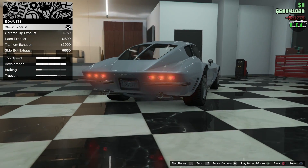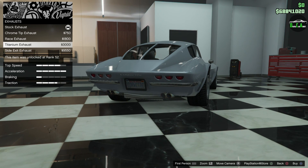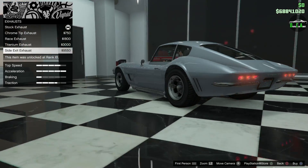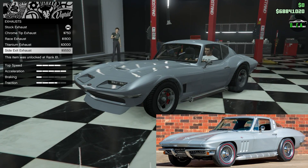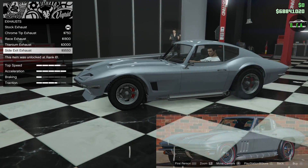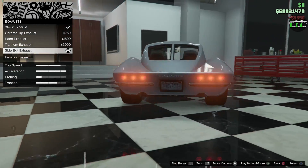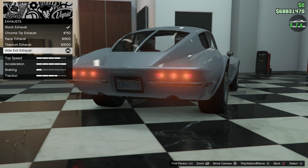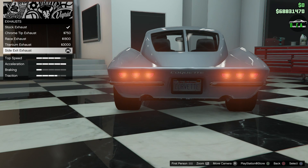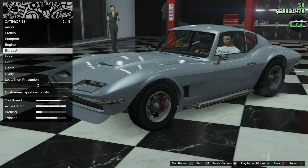Engine is maxed out. For exhaust, you have the chrome tip, the race exhaust, the titanium quad, and of course the side exit exhaust, which I absolutely love on the Corvette C2s — that was an option in 1965. We're going to throw it on there. Unfortunately it does leave the whole area for the rear exhaust open and doesn't smooth it out, which is a big oversight from Rockstar. But this is a 2014 car, so you can kind of expect that. It's just something you have to live with if you really want the side exhaust, which I do.